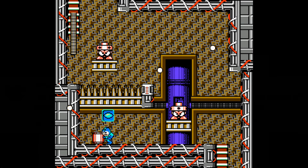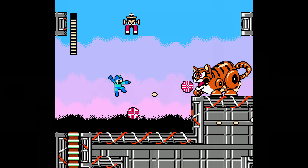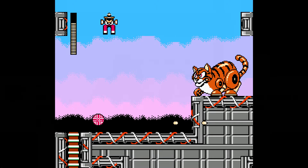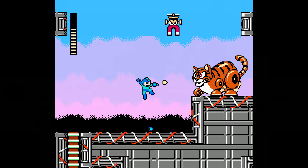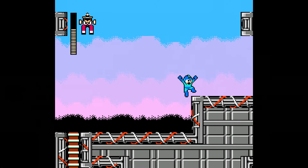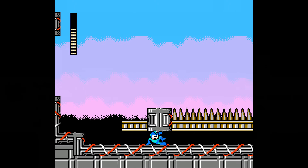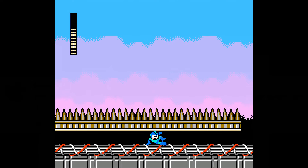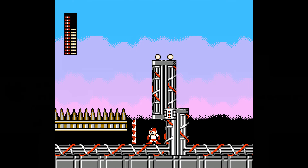I think I may be forgetting somebody, but I think the Sniper Joes or the Hammer Joes are the only enemies in this stage — oh no, there were cats too. So it's not all Magnet Man enemies. You got the cats from Top Man's stage — try to say that five times fast — and the Hammer Joes. There might have been some others.